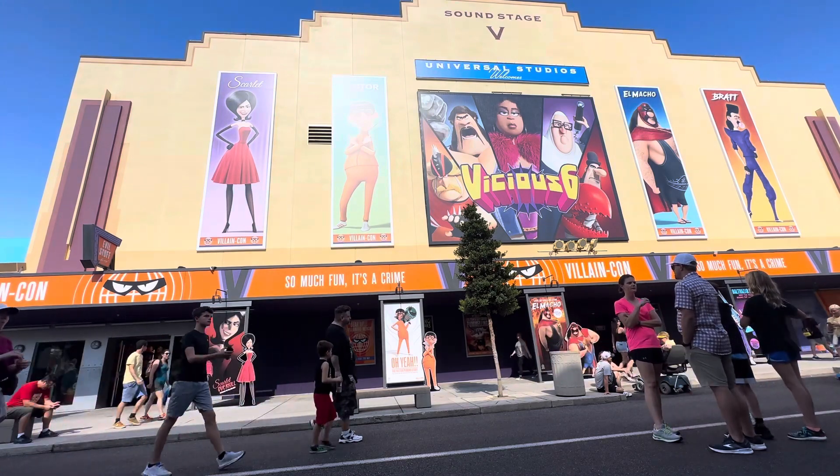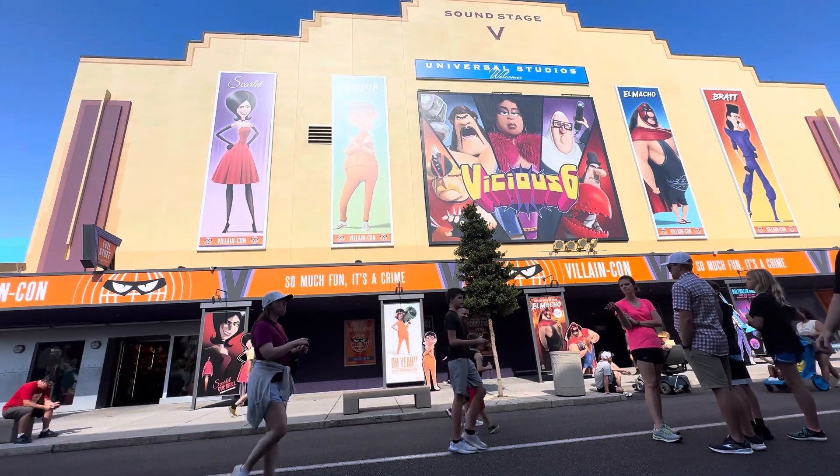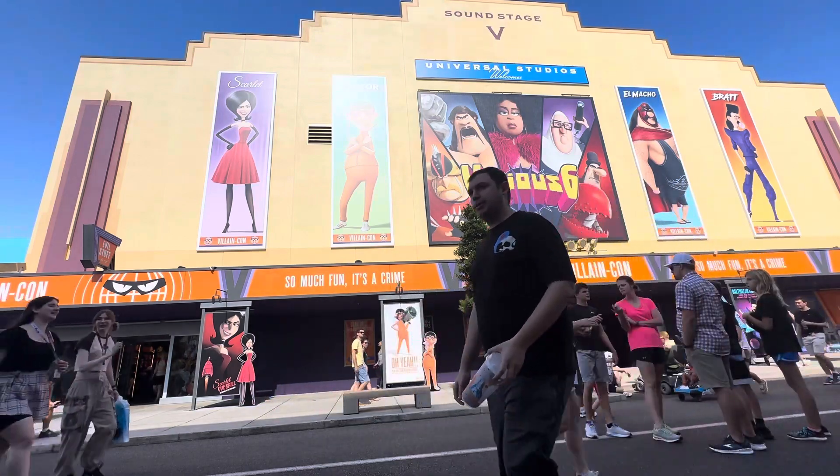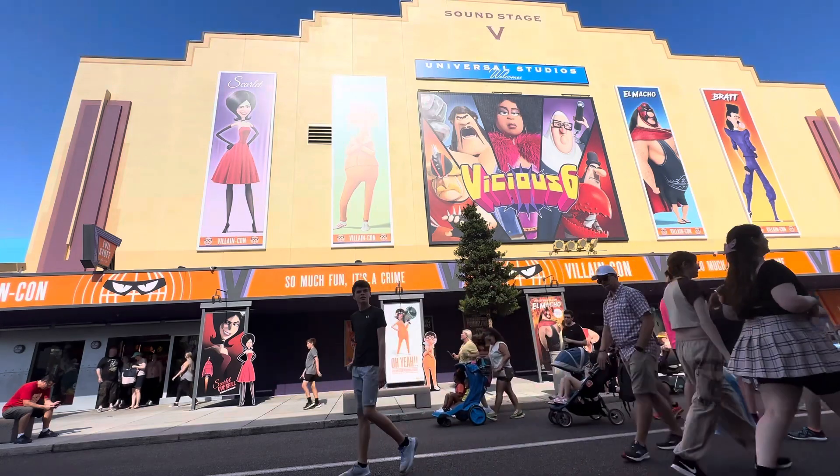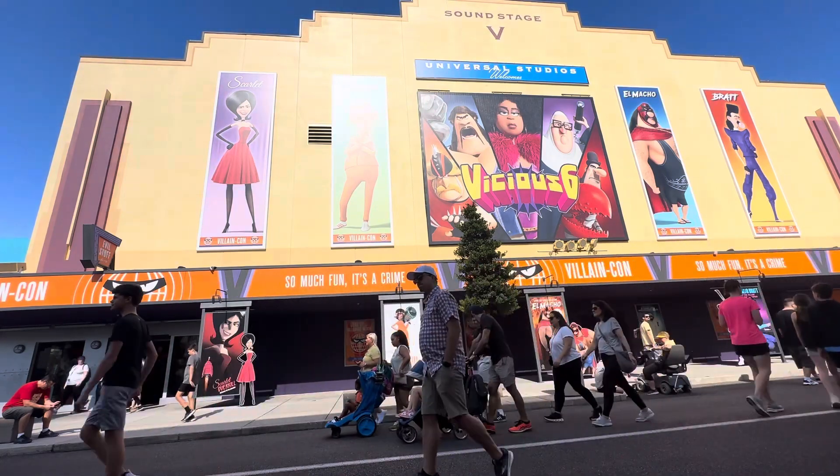For Nunchuck, blast at Nunchuck's organs behind her flying vehicle until you see her special power-up appear above her. Repeat the steps described for Stronghold by collecting her special power-up and using it against her.